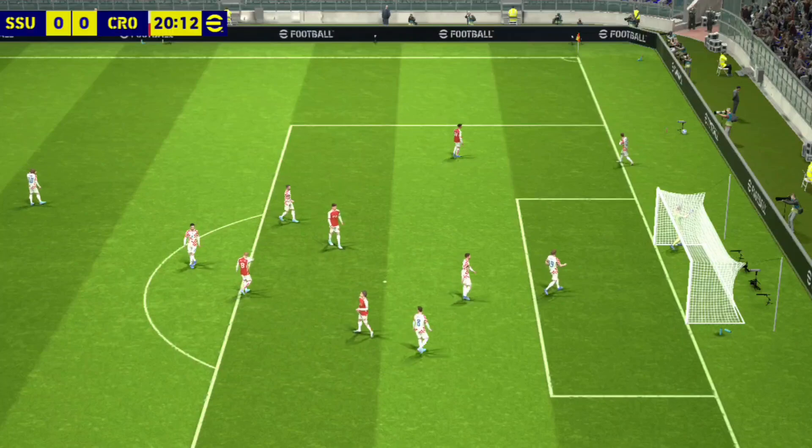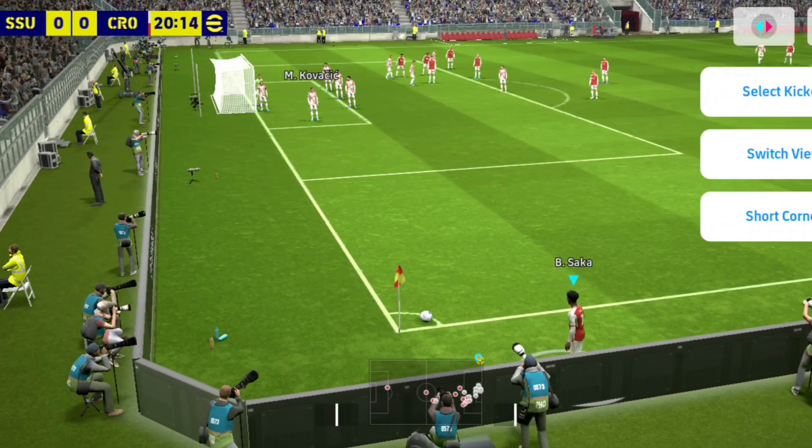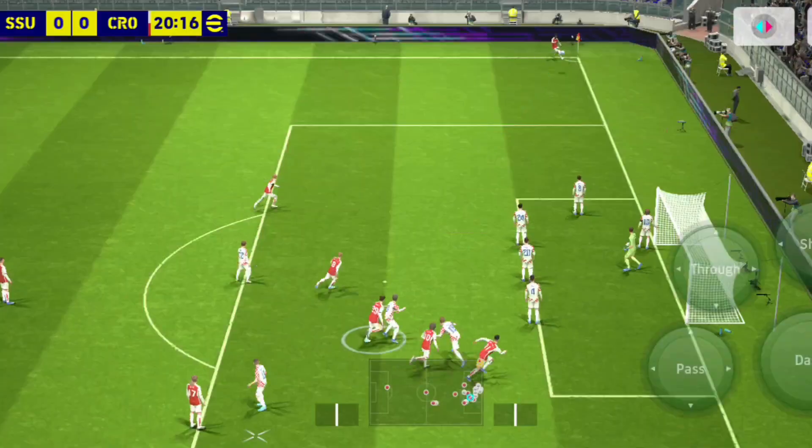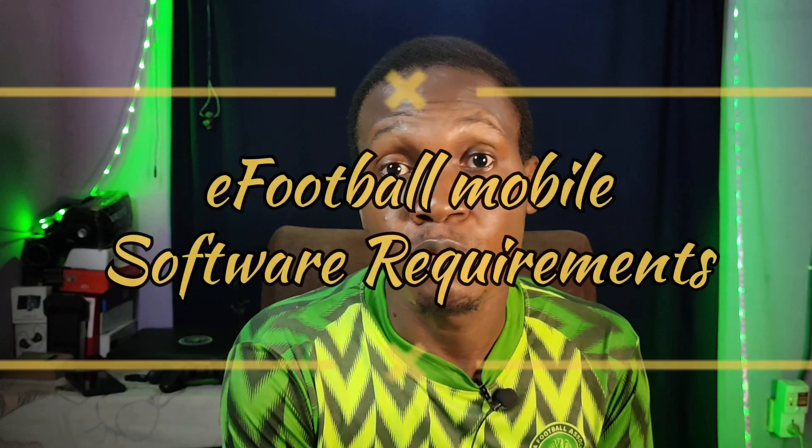The eFootball of now is not the eFootball of before. Android has matured; apps and games are getting more sophisticated, more advanced, and they need better hardware to run. In 2022, Konami moved their software from 32-bit to 64-bit. There are three key things you need to know to run eFootball: first, the software; second, the processor — the SOC; and third, the RAM.